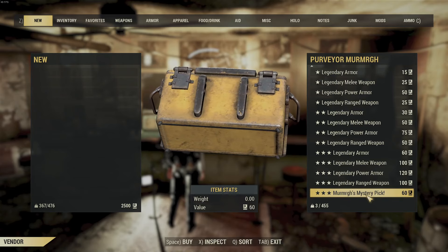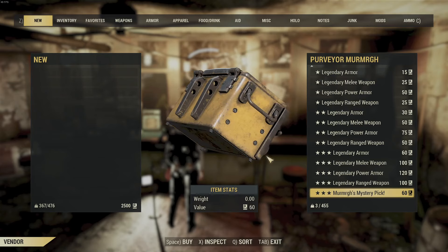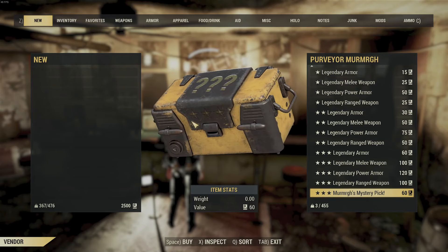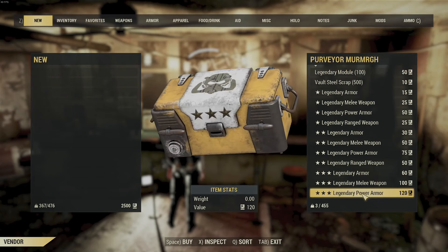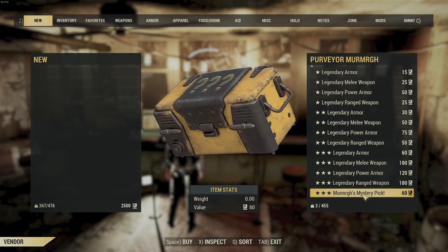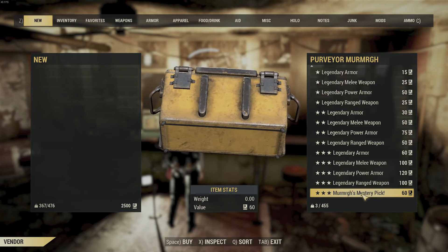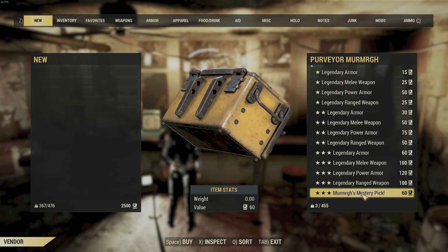So if you're looking to do this just to get stuff to trade and to sell, you should be doing this on an alt that doesn't have any plans learned. Otherwise you're going to be stuck with a lot of stuff. Anyway, let's get going. I've got 2,500 script — let's see what we can get.